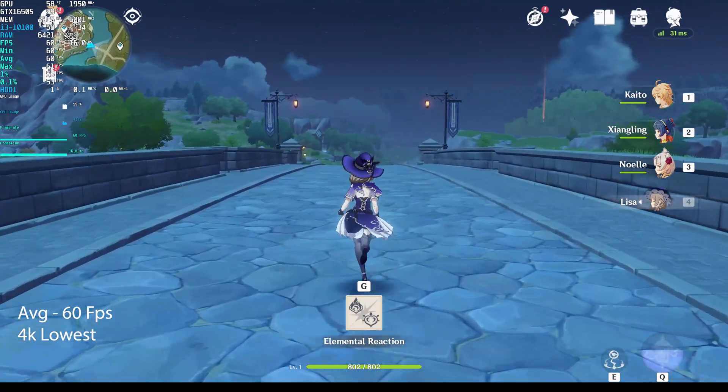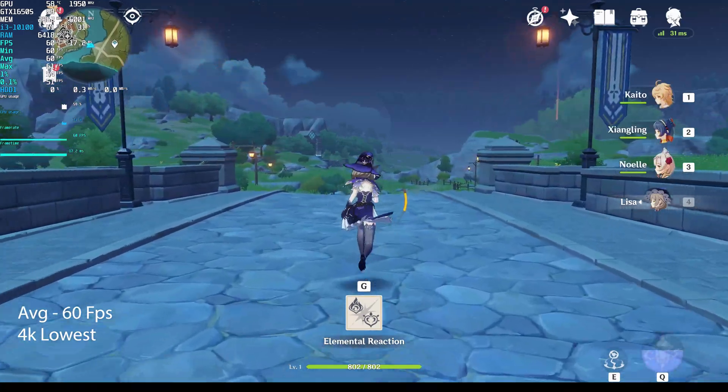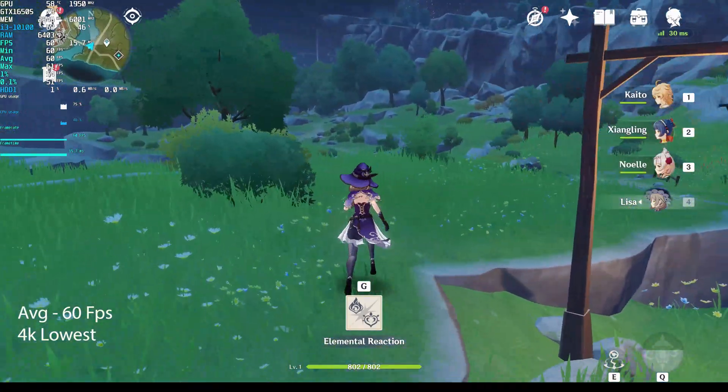In our testing, we found that we can hit an average of 60fps on both 1440p high and 1080p high. At 4K, what you're seeing right now, we're hitting an average of 60fps on 4K low with GPU headroom.